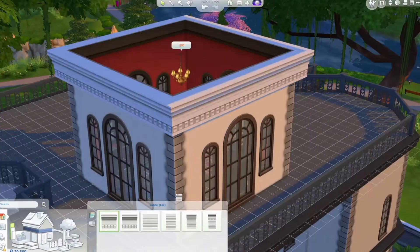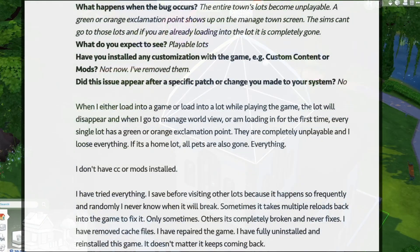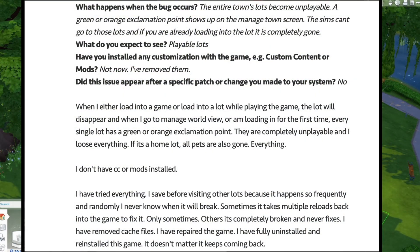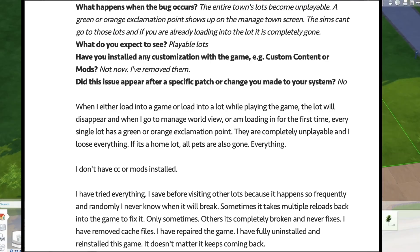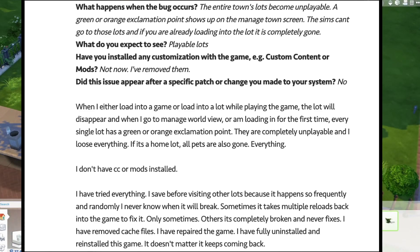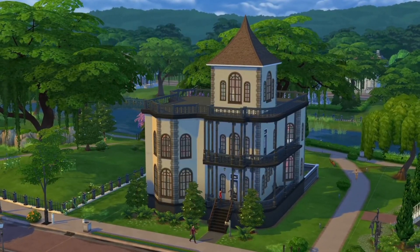Some players are also having trouble placing lots from the gallery. In one particular instance, the entire town's lots become unplayable — a green or orange exclamation point shows up on the manage world screen, Sims can't go to those lots, and if you've already loaded into the lot, it is completely gone. This person did not have any CC or mods installed, and many other Simmers reported experiencing this as well.